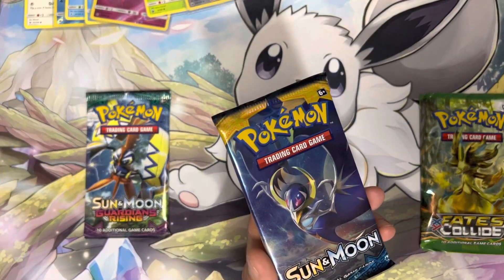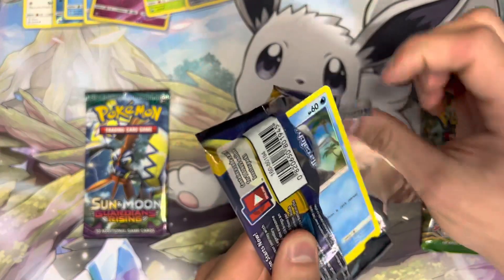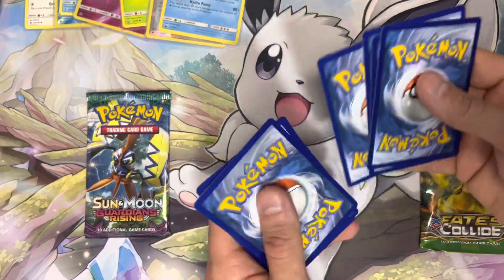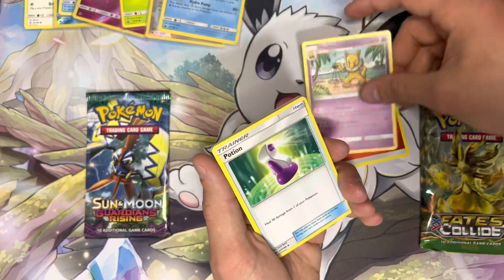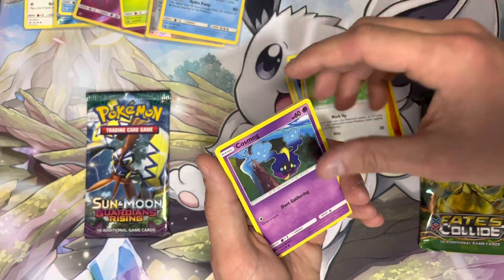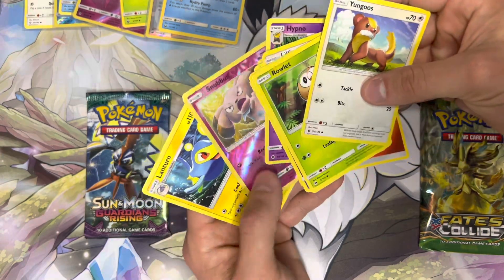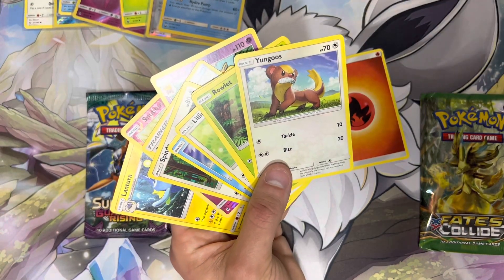Sun and Moon Base — let's get a good hit out of this. These older packs do open up a little more crisp. Another green code card, four to the front. Fire Energy. Pawniard, Hypno, Potion, Spinda, Wingull, Lillipup, Cosmog, Rowlet, Yungoos, Snubbull, and a Non-Holo Lanturn. I love these older artworks — they look really, really nice.